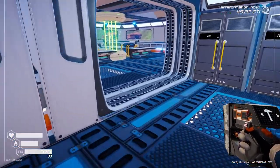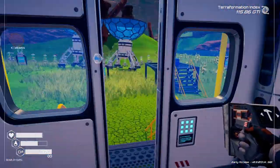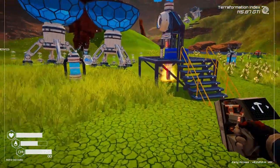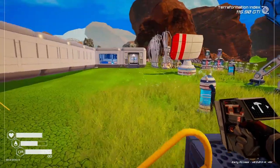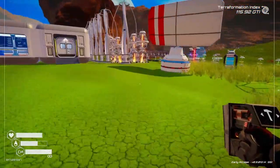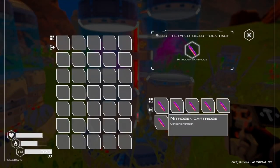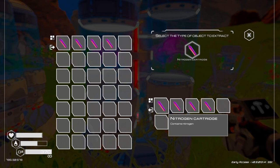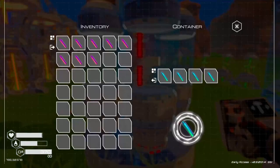Welcome back to Planet Crafter. We are making some progress. Okay, I've got this rebuilt. Let's see if we've got nothing really yet. Oh yeah, this is that other gas. I'm not really sure what we're going to use this for yet, but we are gathering it now.